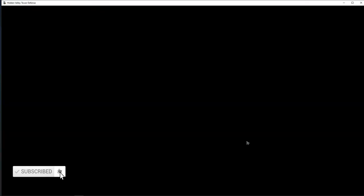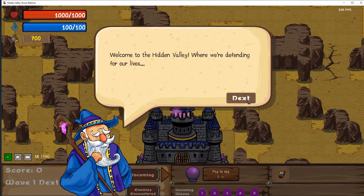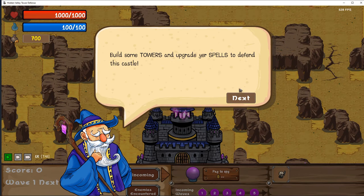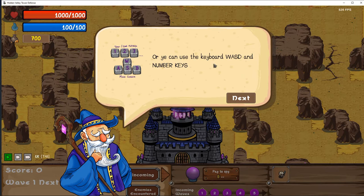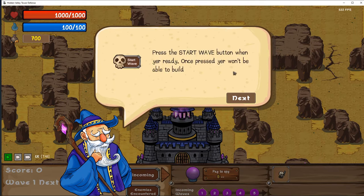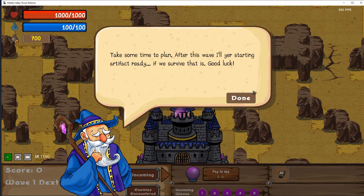We are now Defender Bum. Let's go into new game. Welcome to the Hidden Valley where we're defending for our lives against the hordes of enemies beyond the mist. This castle is what's holding up the magic barrier protecting the townsfolk, so the enemies will be targeting it. Build some towers and upgrade your spells to defend this castle. You can use your mouse to build, cast, and move the camera around, or use the keyboard WASD and number keys.